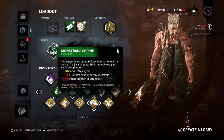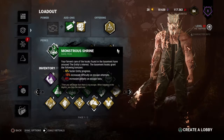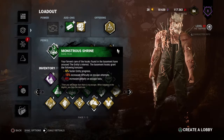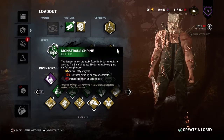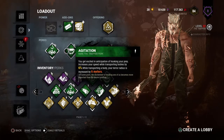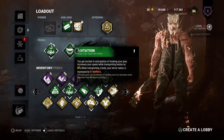First we got Monstrous Shrine, which basically makes the entity come faster, it's harder for them to escape off the hook, and if they try and they fail they'll have a 6% penalty increased. We have Agitation which basically makes me move faster when I'm transporting bodies and also my Terror Radius is increased by 6 meters.